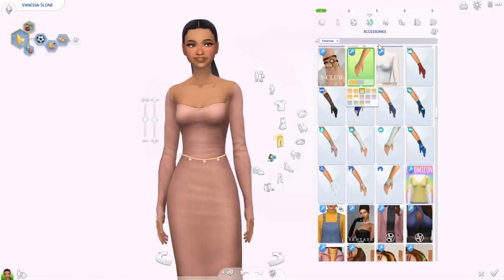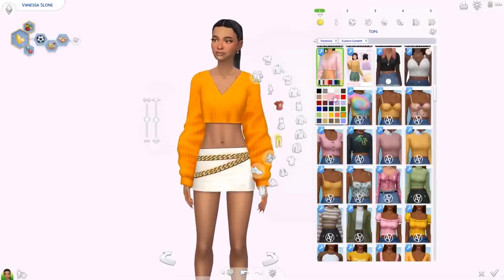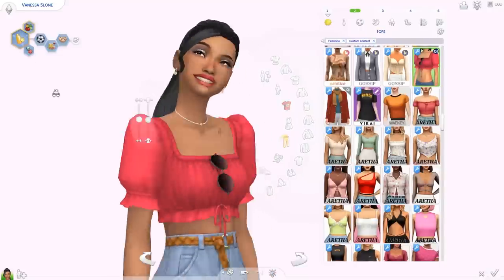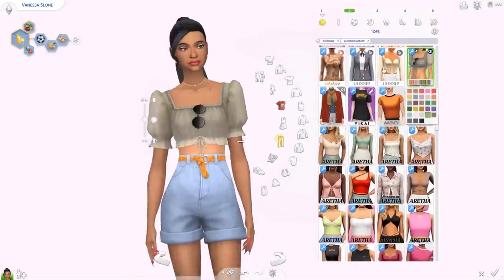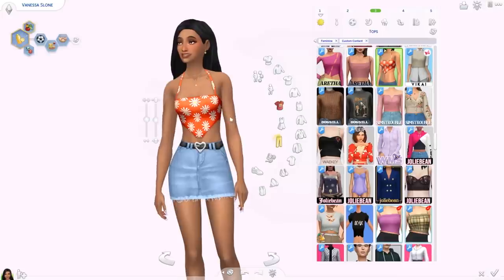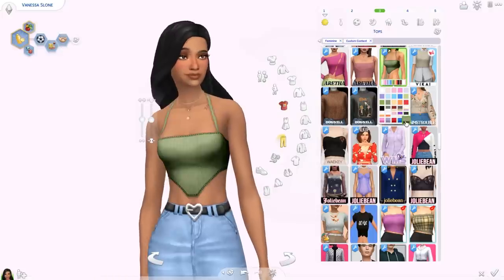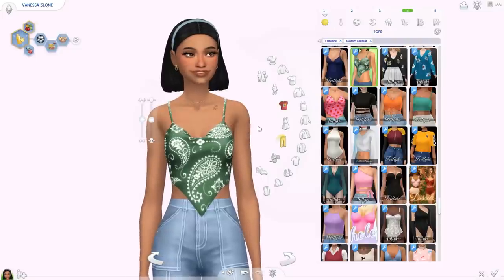Moving on to clothing, starting with tops. We have the Lori sweater from Scentеight — huge color palette as always, really cute. Then we have the Ocean top — I love the sunglasses included; I think you can download it without them too, but it was a really creative detail. This comes from a little pack and the shorts are from the same pack. Then we have the Ashley top — nice, comes from a pack with a matching skirt. It has basic swatches and some really cute patterns including some textured ones.